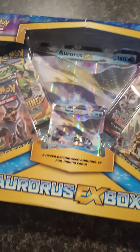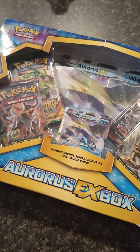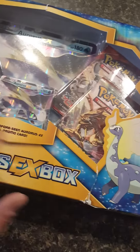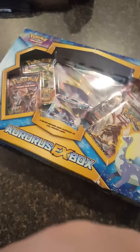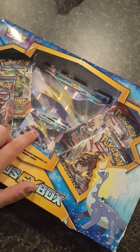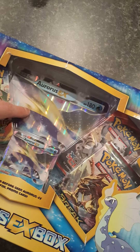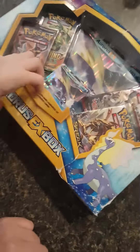Hey, what's up everybody! We just went to Walmart and got this awesome Aurorius EX box. William is going to open it up for us — this was actually the last one, so it's a little torn up and ripped, but hey, somebody had to take it home, right? This one comes with the Aurorius EX, four booster packs, and a gigantic EX card. William, do the honors!